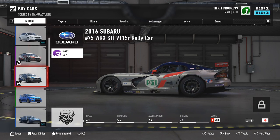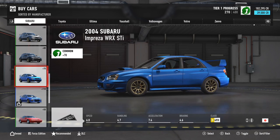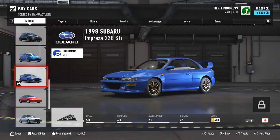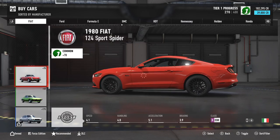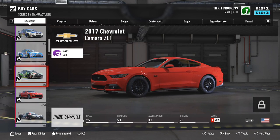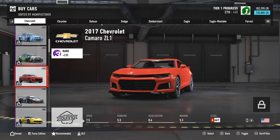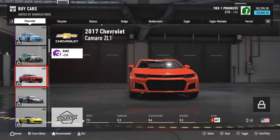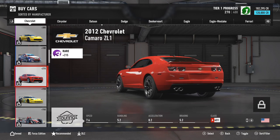So for Subarus, they took away the Hawkeye and all we have is the Blob Eye and the 22B, which is fine, but the Hawkeye was cool. And the Bug Eye never gets any love. For Chevy, it's no different — they don't even have the Z28. They have the ZL1, but they don't have the ZL1 1LE. They just have the regular ZL1. And again, no Z28. Just a ZL1. Why?